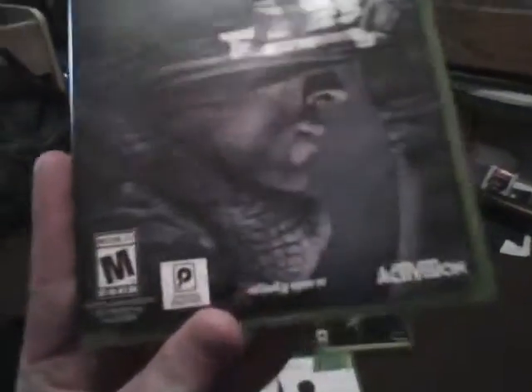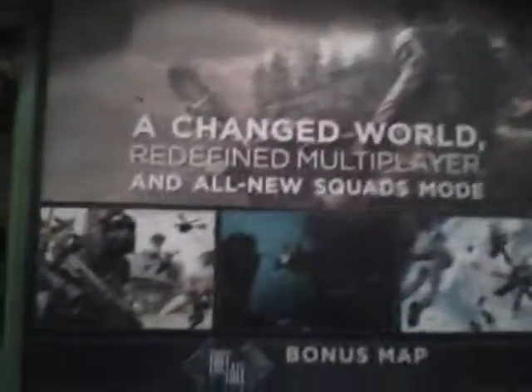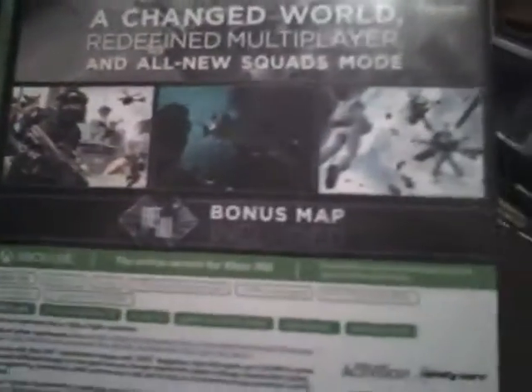Let's get right into Ghosts. Here's the front. There is storage required. The back — actually, this isn't the back, this is the side. Sorry. It says: change world, redefine multiplayer, and all new squads mode. Bonus map included — Freefall.